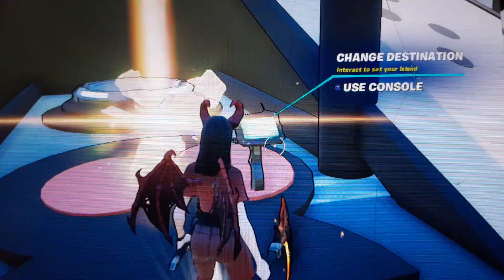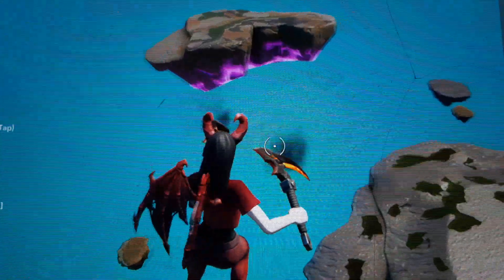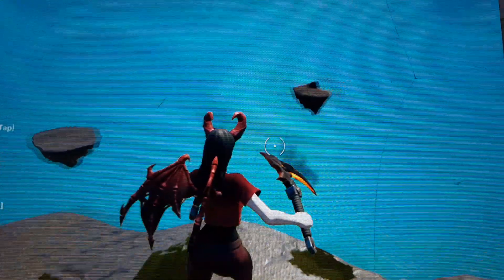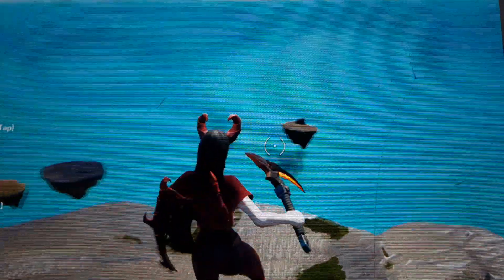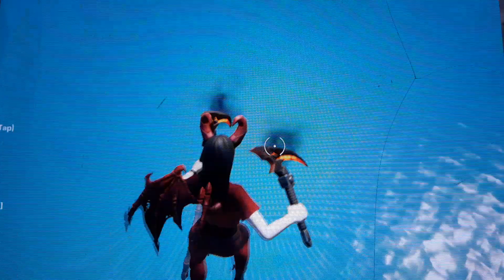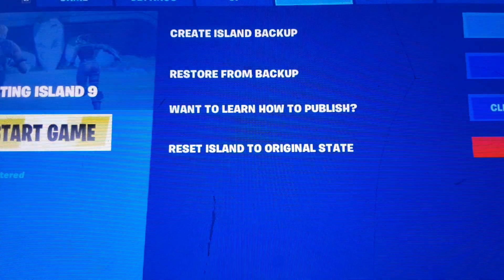So the first thing you're gonna want to get is a Kevin floating island. Once you get in, you're gonna see these default items. You're gonna want to delete every single one of them, because if you don't, you're gonna have less memory. So yes, you want to delete every single one of them.